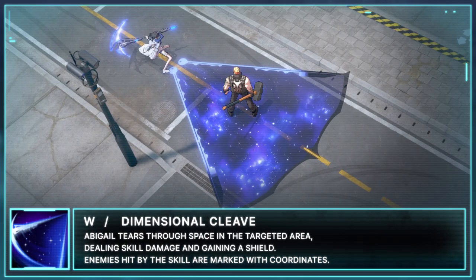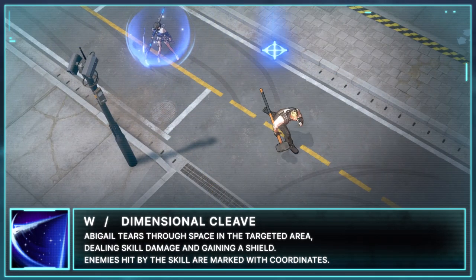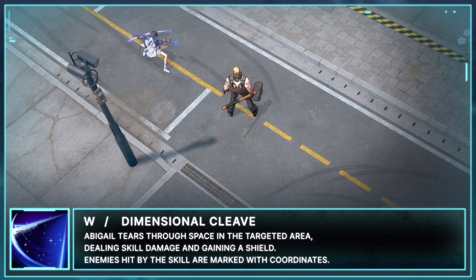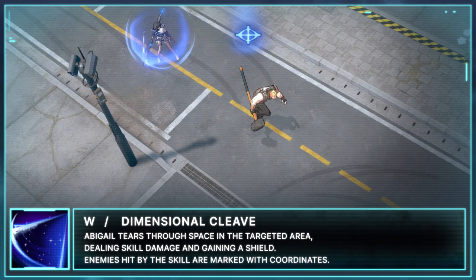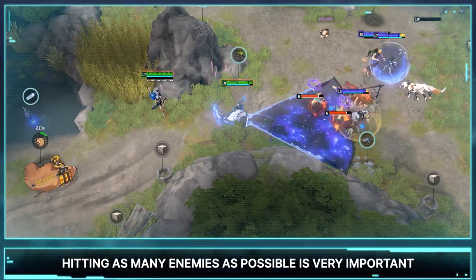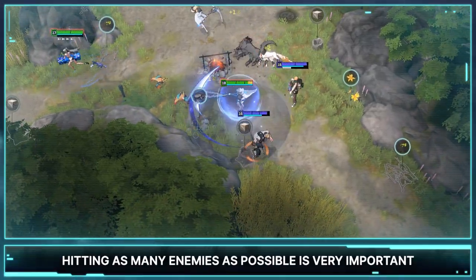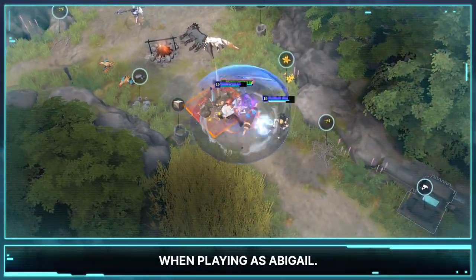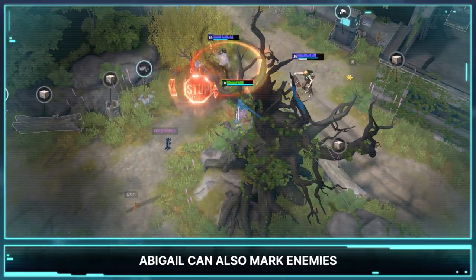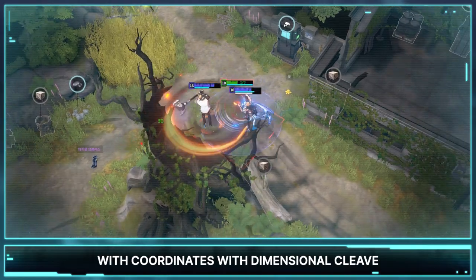Abigail's W is Dimensional Cleave. Abigail tears through space-time in the targeted area, dealing skill damage and gaining a shield. Enemies hit by the skill are marked with coordinates. Hitting as many enemies as possible is very important while playing Abigail. Abigail's shield becomes bigger the more enemies she hits. Abigail can also mark enemies with coordinates with Dimensional Cleave.